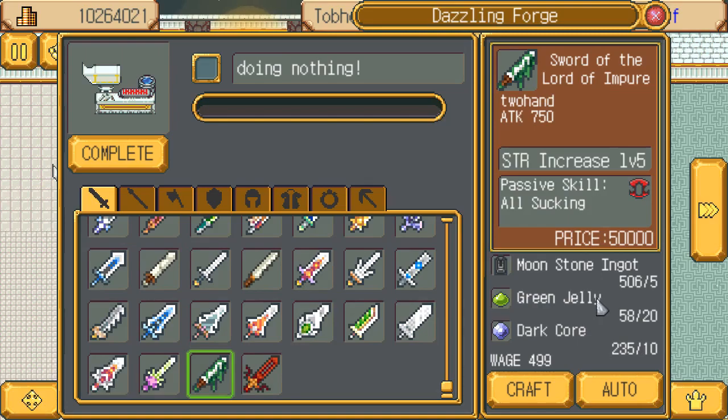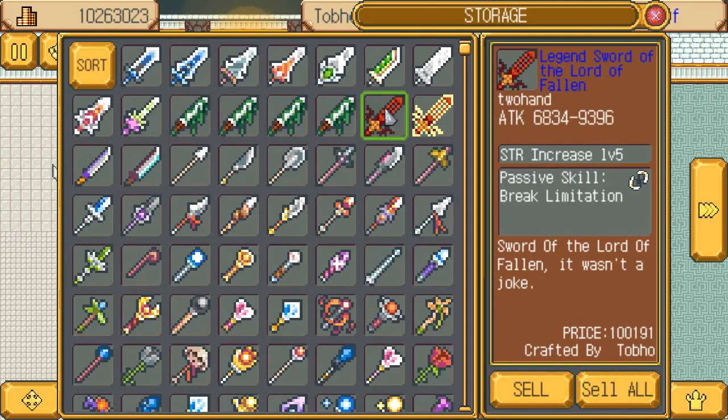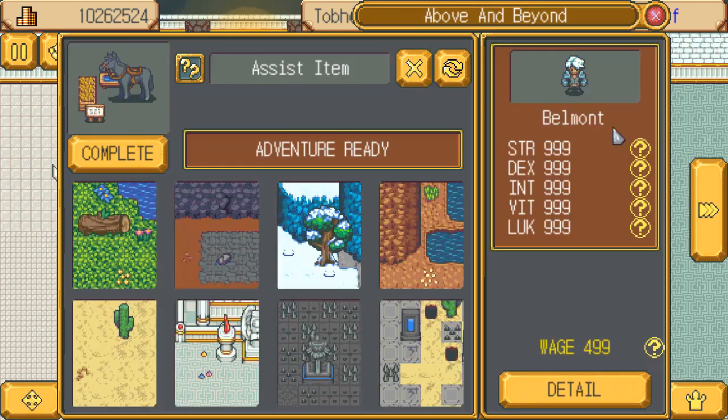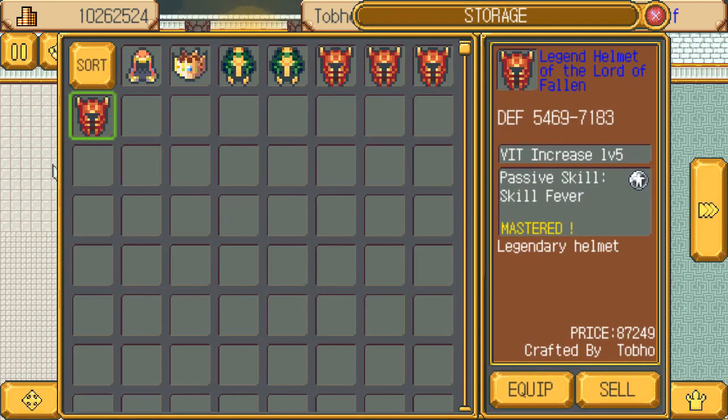If you wanna make all these, it's kind of annoying because you need the stupid green jelly. So I have four of them, that just means I need one more of these. These ones are a lot easier to make, it looks like. There we go. I should also check my armor. So I need 54, 69 to 71, 83. That looks good.